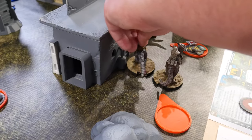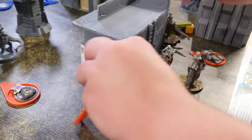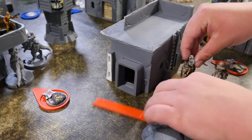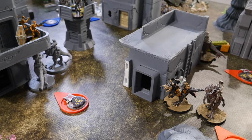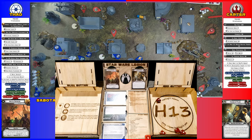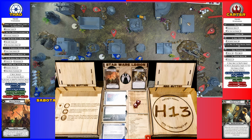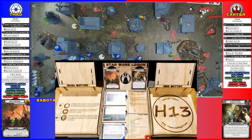These Tauntauns are going to flip around to here, use their reposition before their move to go behind, then move right here and take a shot at the BX's. Three - one goes away, so two hits. They have red armor saves. They do not surge, so they're both dead.